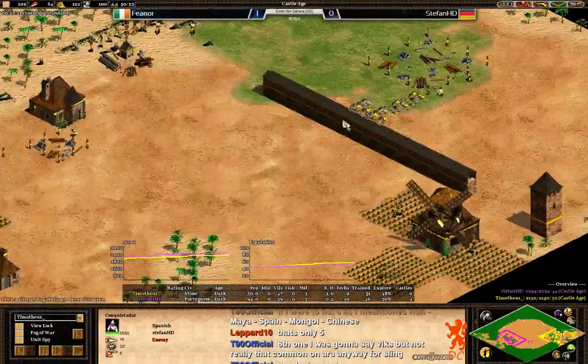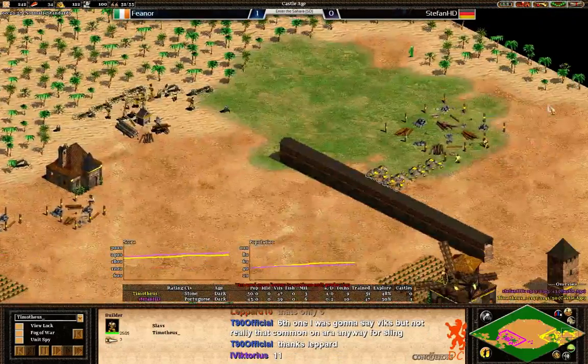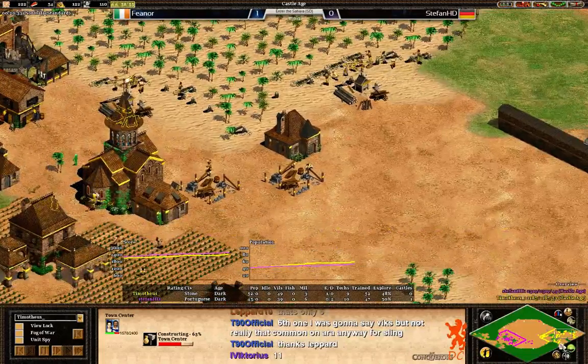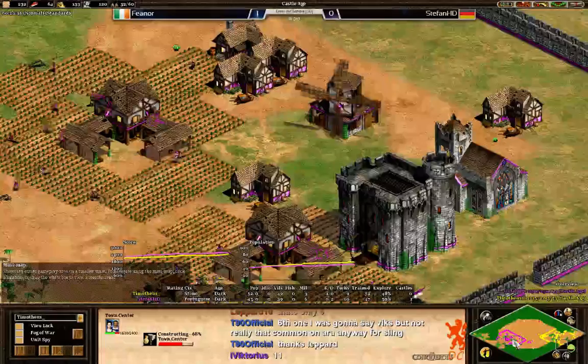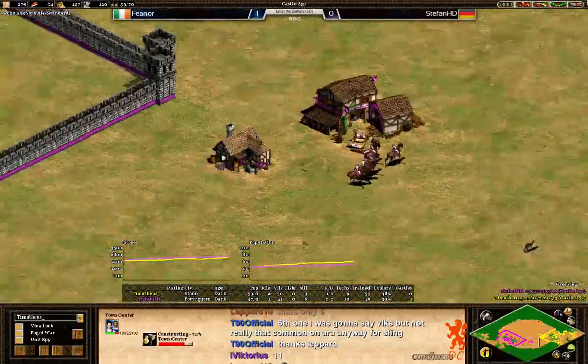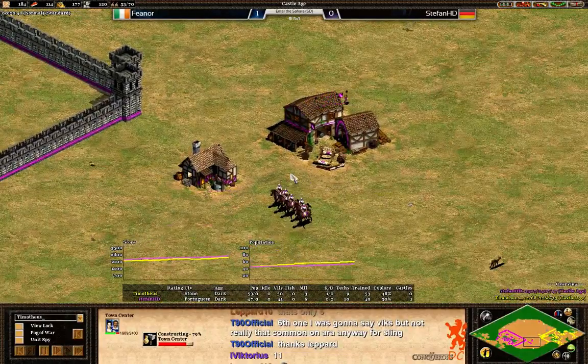Fionor has three town centers right now, going for a fourth — definitely going for a boom. And Stefan is only on two town centers. So he has to try to start doing some pushing pretty soon.